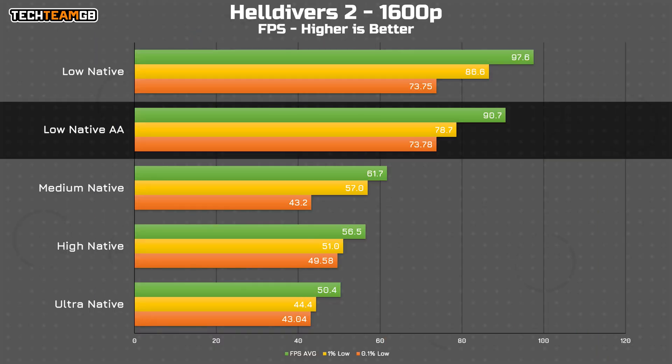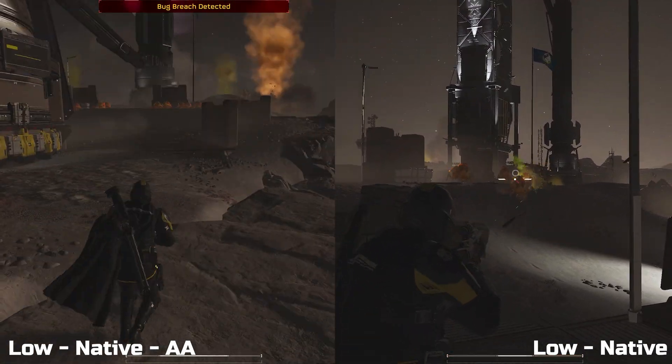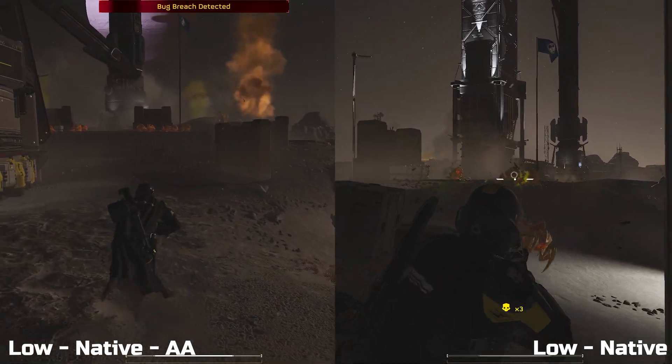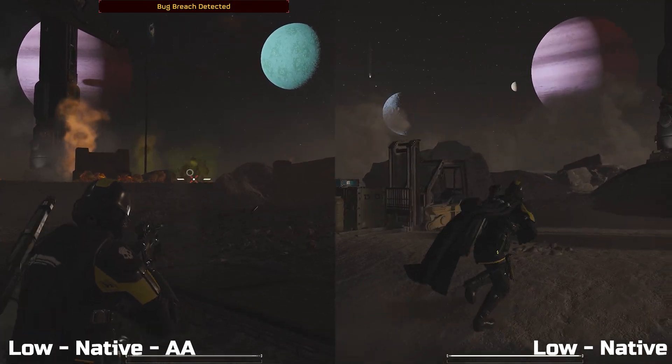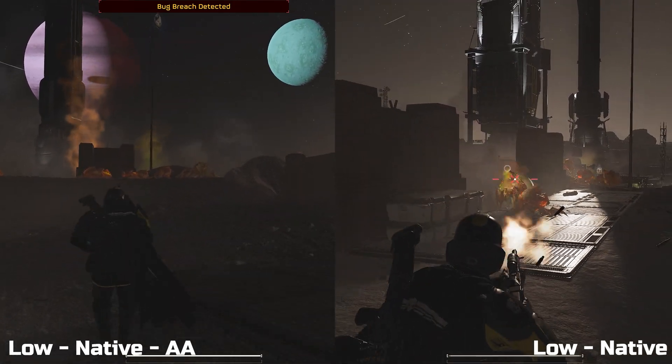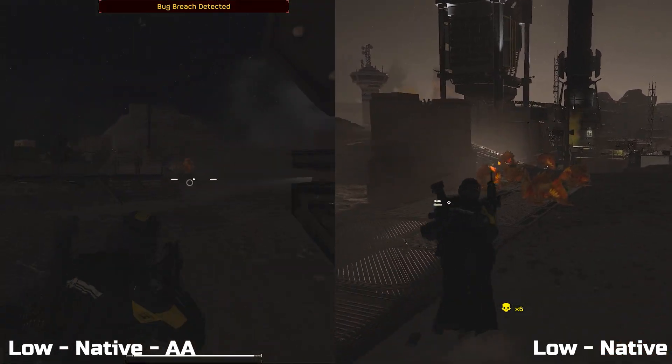Well, in the performance department, we do drop a bit, going down from 97.6 FPS average down to 90.7. That's really not bad though, and the visual quality difference is well worth it. The shimmering on any fine details disappears, as does the sawtooth on every edge. I can't express just how much I would recommend keeping anti-aliasing on, especially with such a small performance hit.